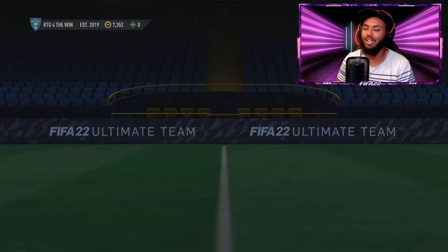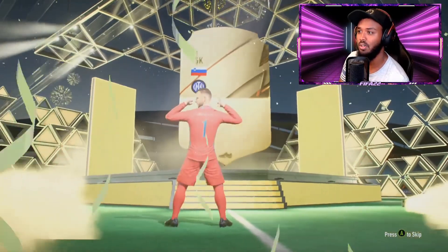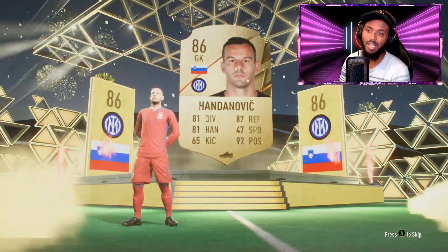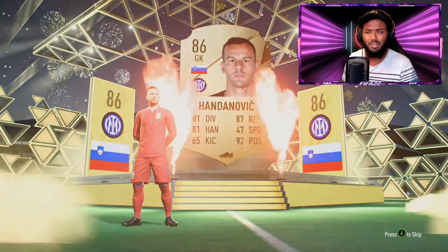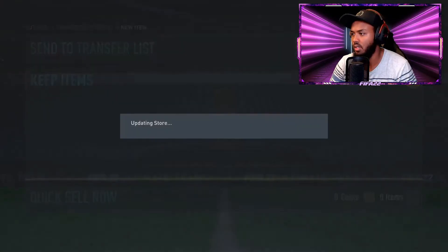We have a guaranteed 80-plus here - what could it be? Oh, a walkout! That goalkeeper - what is wrong with me and Inter players? Why do I keep getting Inter players? But hey, we do have another walkout so that is pretty good. I'm happy with that, and since it's tradable we're actually just going to sell it so we can accumulate some coins.